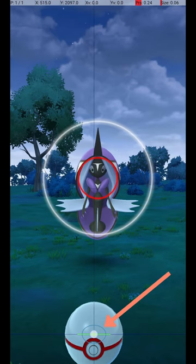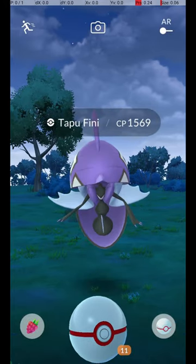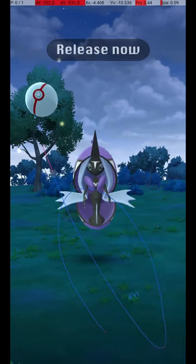Do this by holding down a finger on the Pokeball until the Catch Circle reaches the size required for an excellent throw. Then wait until the Pokemon attacks. Once it starts its attack animation, you can throw the ball. Start the throw when it has almost returned to its normal position, and release the throw just before the circle reappears, a moment after its return to its normal position.